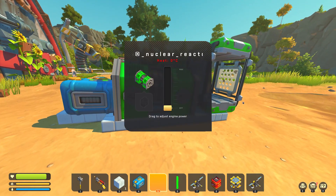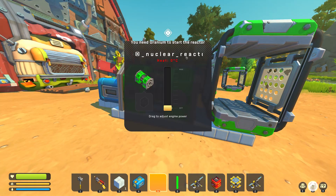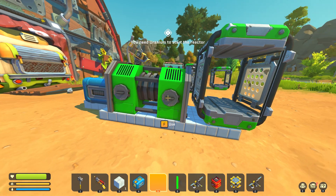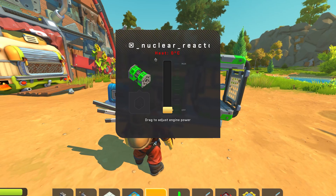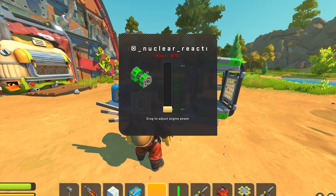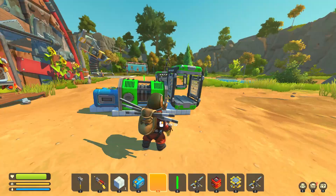Now you can't start the reactor if you didn't connect it to uranium first. That's what I'm working on — making it consume the uranium so the heat can go up. Once the heat reaches a critical level, we'll start actually producing energy from the uranium fuel. And if it gets too high, boom.